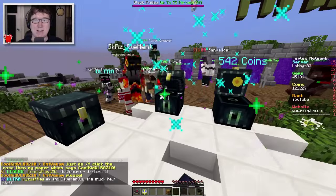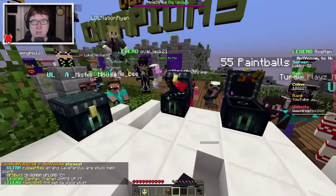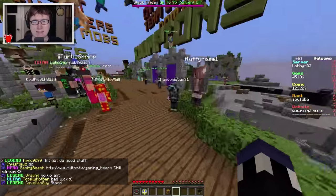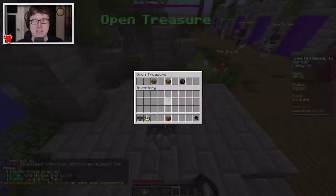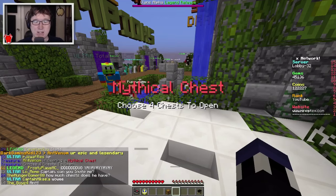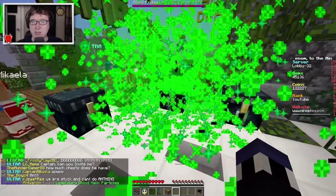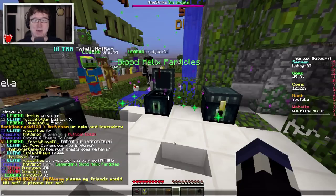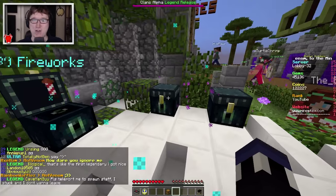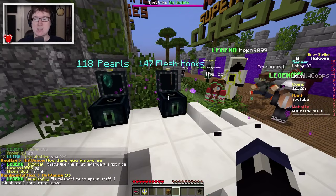55 paintballs, 17 pearls, 500 coins, and some fireworks. I think fireworks are things that can be used in the lobby. Ender pearls I'm not really too sure about. Let's check out this next one - we're doing 50 chests in total. We got the legendary blood helix particles! I think those are particles that follow you when you're flying around on the server. Got 190 fireworks, 118 pearls, and 147 flesh hooks.